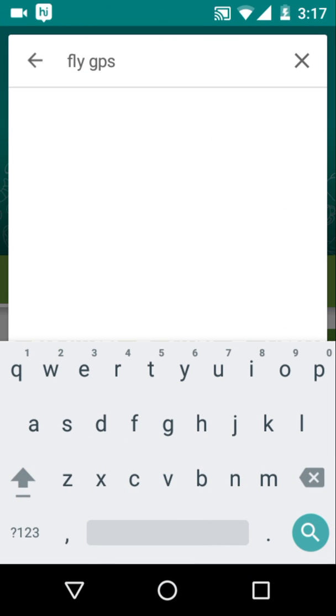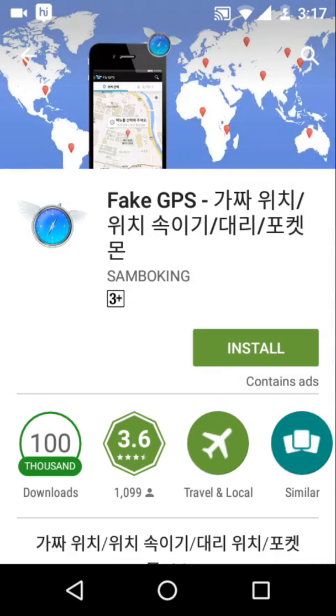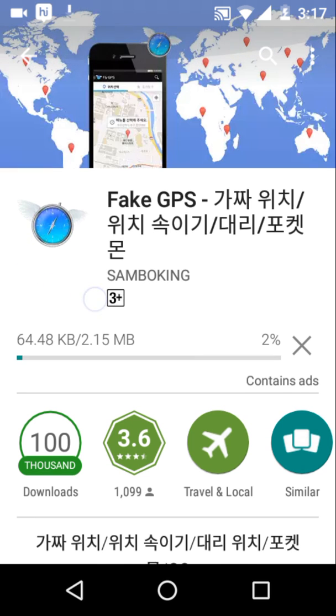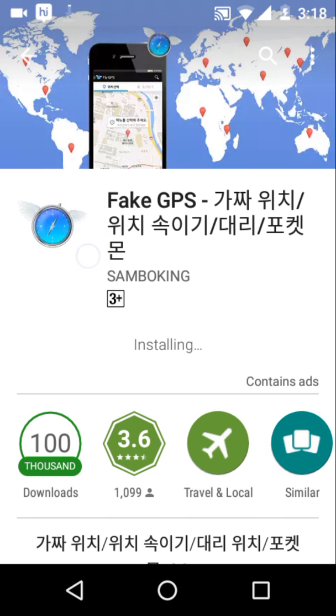So let's get started. Go to the Play Store and download the app named Fly GPS. You might not find it listed as Fly GPS because it has been renamed as Fake GPS. You can recognize it by its symbol — it's a compass, a flying compass.